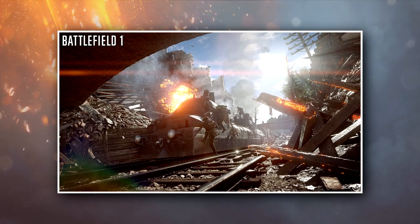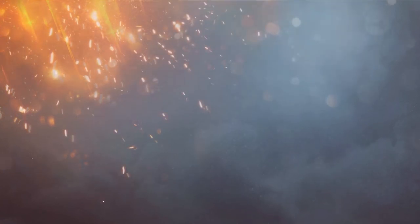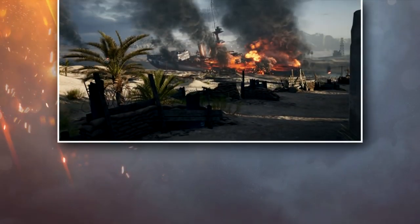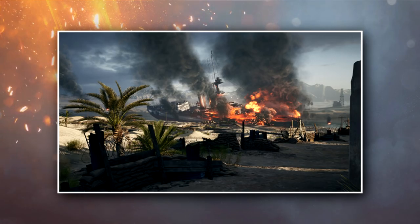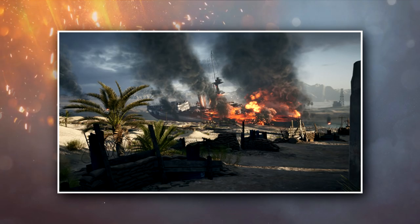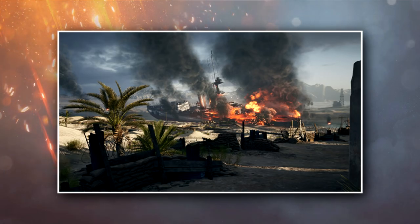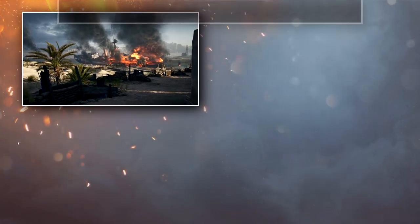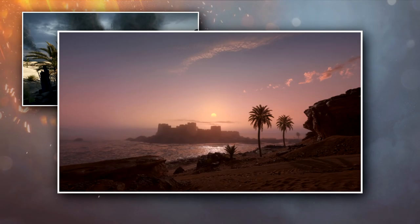Four maps left, all confirmed via the Battlefield website. First up, the Suez Canal — the major shipping canal of the Great War — where the Ottoman Empire tried desperately to take control, with the British Empire there to stop them. Then we have Foul Fortress, another Ottoman Empire map, where they defend against an amphibious assault on the desert coast by the British Empire, who are looking to secure oil reserves on the Al-Faw Peninsula.